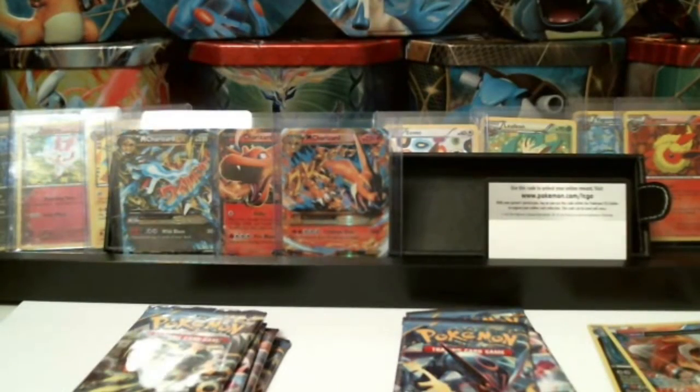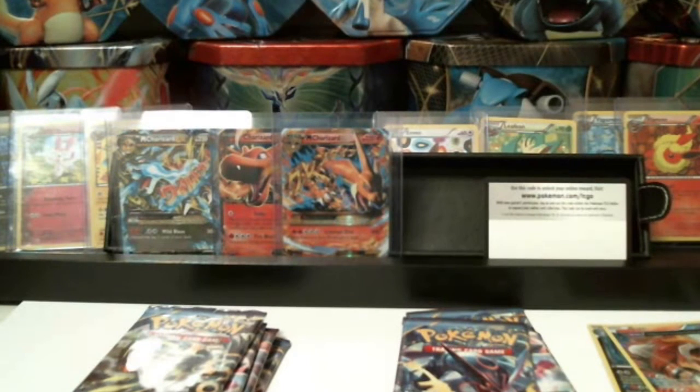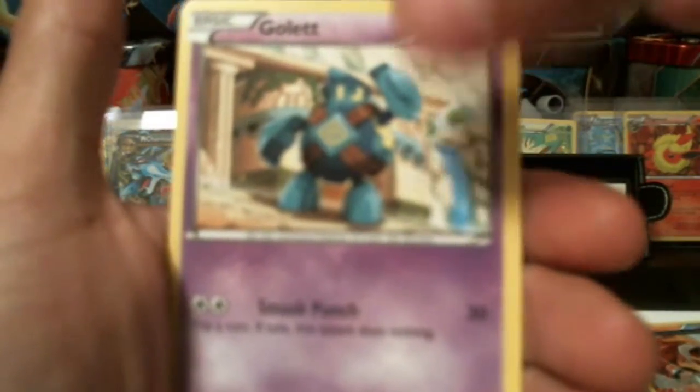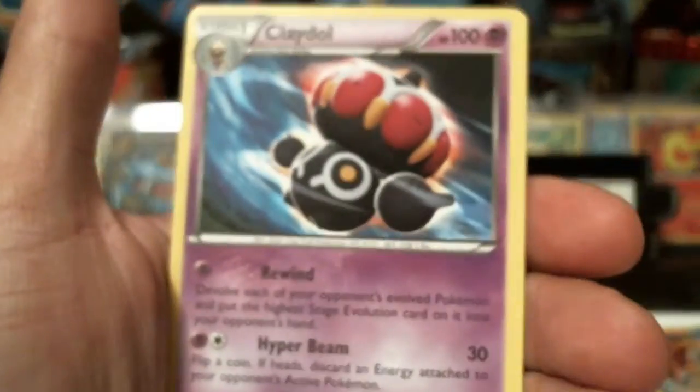Grabbing this pile — it's a code card. Alrighty, one, two, three, go! We have a Tyranitar Spirit Link, a Bellossom, an Eco Arm, Relicanth, Cottonee, a Baltoy Ancient Trait, Ralts, Gulpin, Larvesta Reverse Holographic, a Claydol — non-holographic rare.